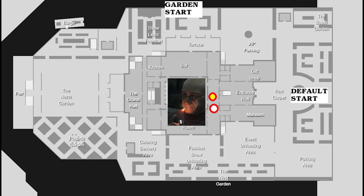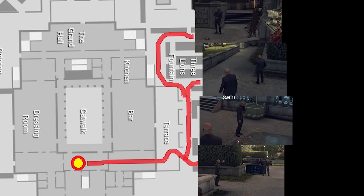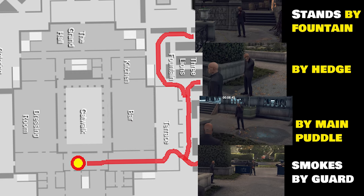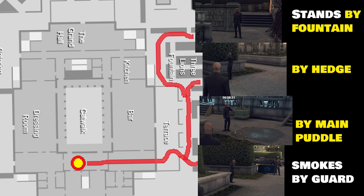The Broker normally starts near the catwalk and will head out towards the garden where he can do one of several things. He could be either standing by a puddle by the far fountain, standing by the edge of a hedge on his phone, near the main puddle by the fountain, or smoking near the guard. It's totally random and he will rotate between these actions.